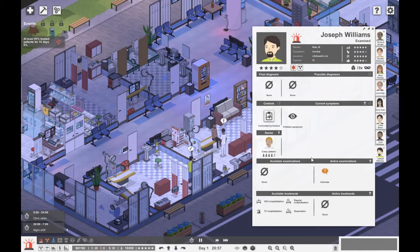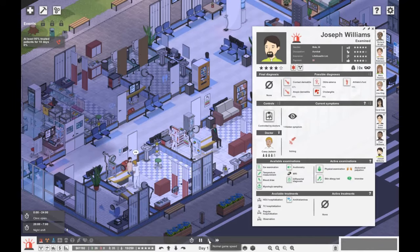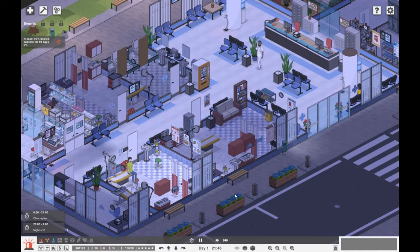Here we've got Joseph Williams. Let's do a physical exam and skin allergy test because it looks like it might be an allergy. Still not sure, so we might have to do a mycological sampling.